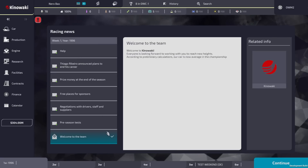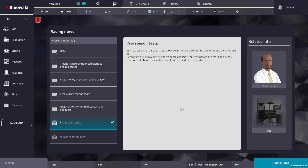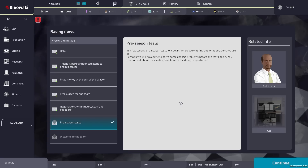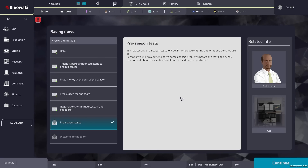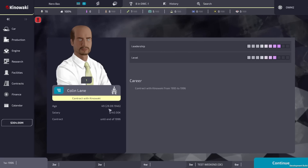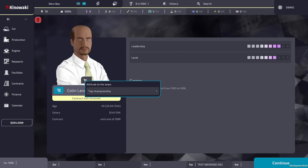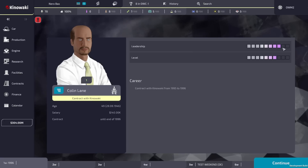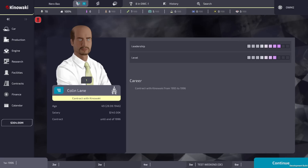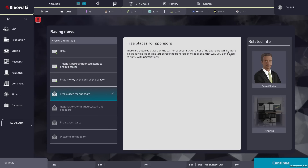Welcome message says everyone is looking forward to working with us. According to preliminary calculations, our car is average in the championship. In a few weeks pre-season tests will begin - we'll need to solve some chassis problems before they start. There are apparently three sponsorship slots still open on the car for sponsor stickers, and we don't need to hurry with negotiations since there's still quite a lot of time left.